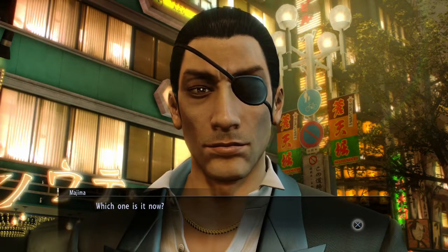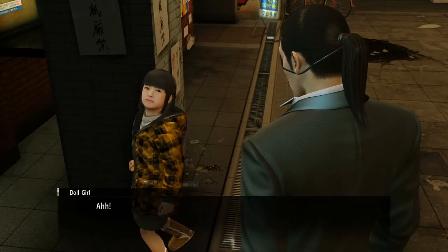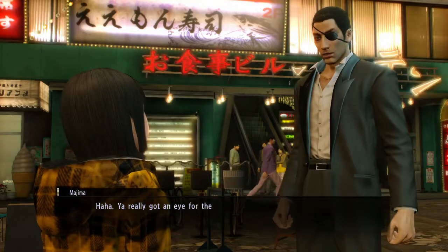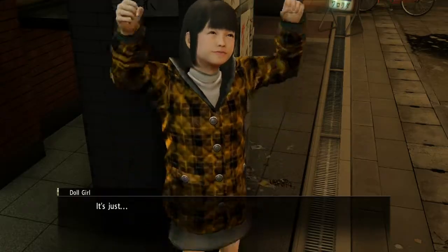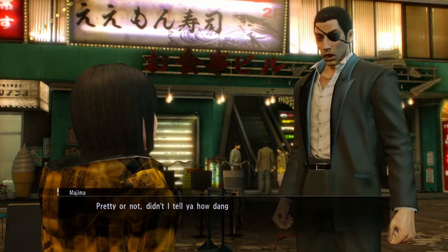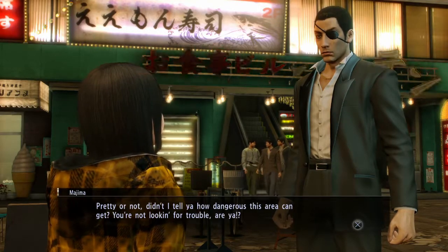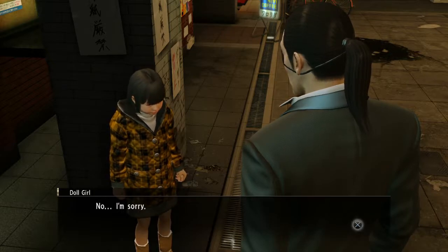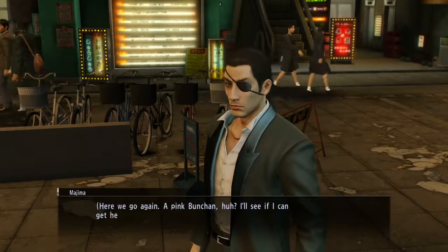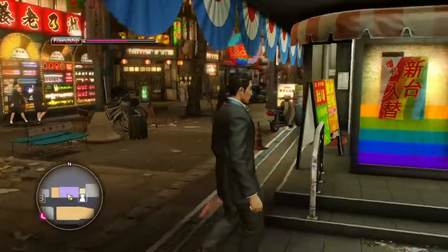Let's move on with this. In-game: 'Daddy? You scared me.' 'You really got an eye for these dolls, don't you?' 'It's just, the pink Boonchan looks really pretty.' 'Pretty or not, didn't I tell you how dangerous this area can get? You're not looking for trouble, are ya?' 'No. I'm sorry.' Here we go again. 'A pink Boonchan, huh? I'll see if I can get her one.' Let's dance on in.